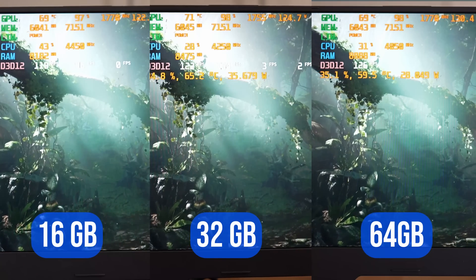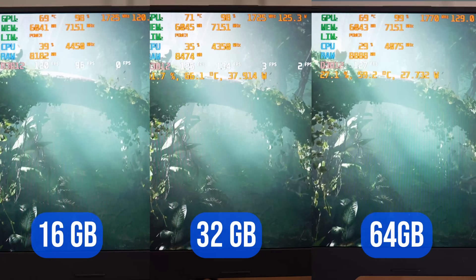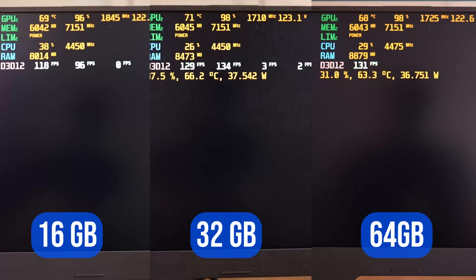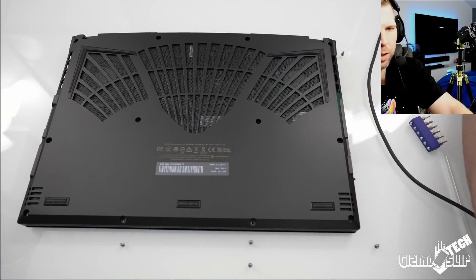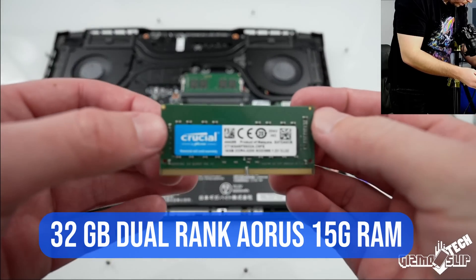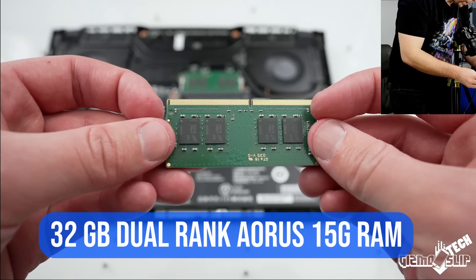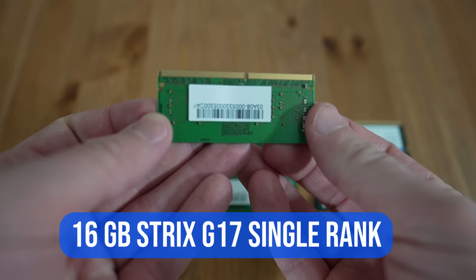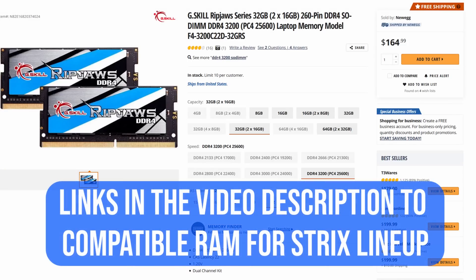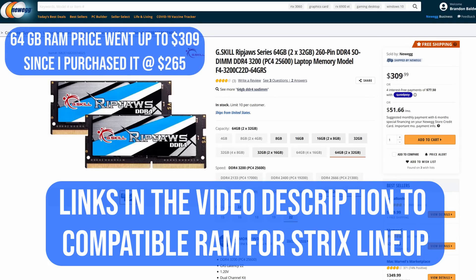Which RAM you can buy will vary a lot from laptop to laptop. The Asus Strix lineup uses DDR4 3200MHz CL22 RAM, and as long as you meet those specifications it should work fine. To check if a RAM upgrade would help, open the bottom of your laptop and take the RAM out — be sure to unplug the battery first. If the RAM has modules only on one side, you can probably get upgraded RAM and see increased performance, especially in CPU bound games. Currently upgrading ranges from about $160 up to $260 depending on which set you buy.